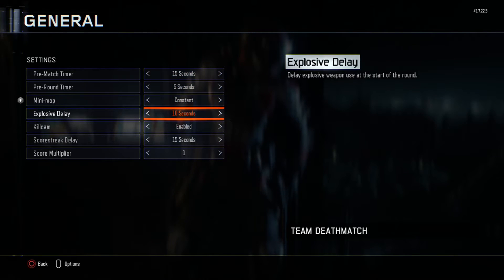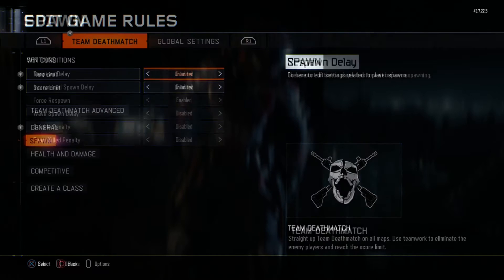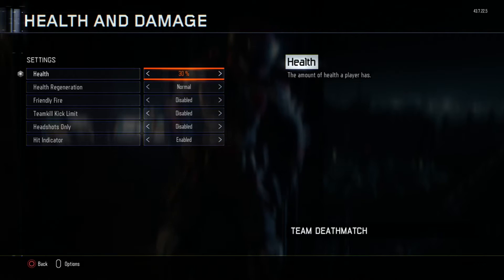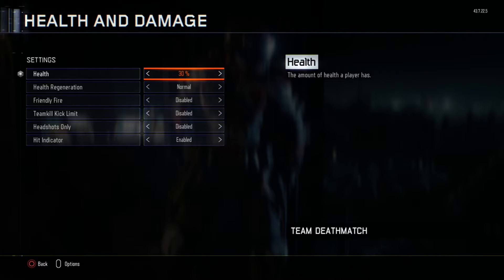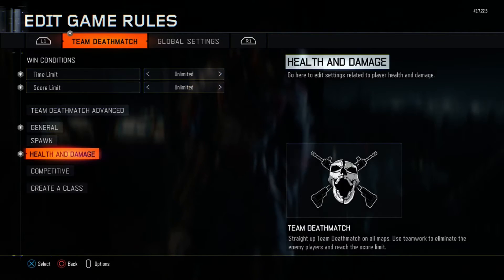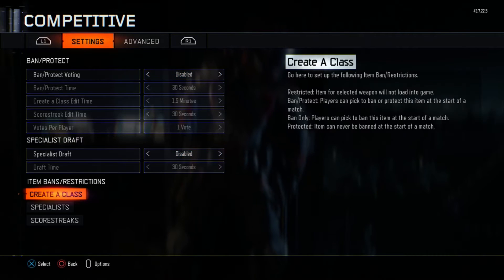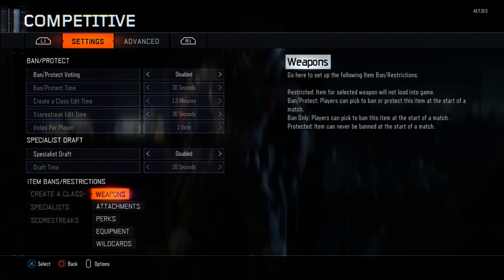Minimap set to constant so you can see where they are. Bring the health down to 20 or 30 so you can kill them and pick it up as easy as possible. Make sure it's on competitive and turn the voting off. And then created class.